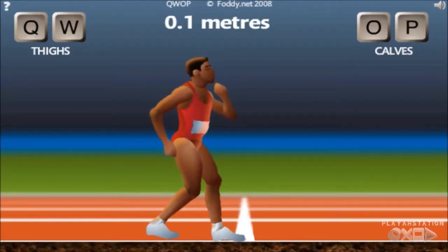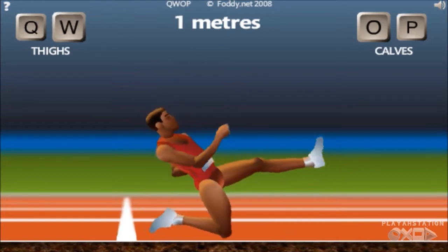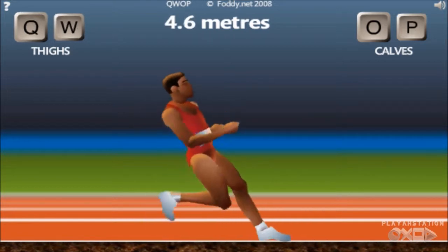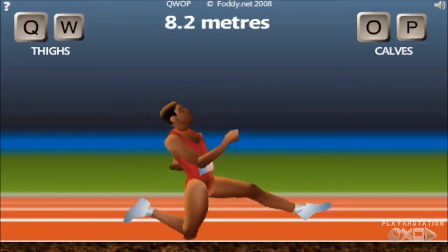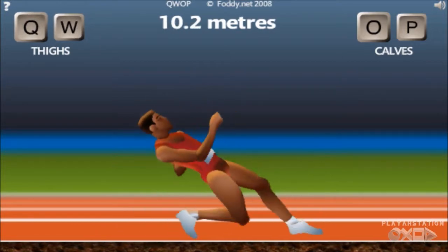Hello everybody, it is PlayStation, and today I'm going to teach you my strategy to beating the game QWOP, or QWOP as some people call it. Anyway, the point of this game is you're an Olympic runner racing the 100 meter. It's ridiculous this guy's even an Olympic runner made it this far because he seems to have no bones. And to make this game even harder, the only buttons you get to use are the Q, W, O, and P on your keyboard.